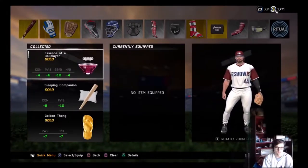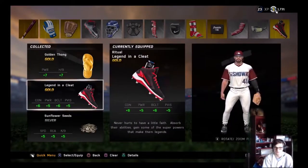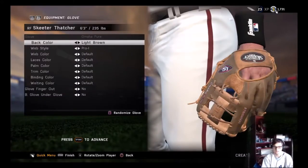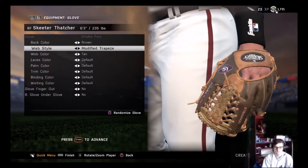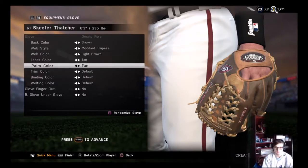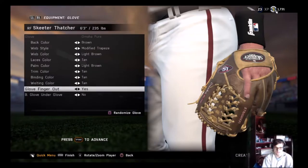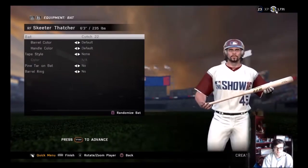Ritual — contact, plate vision, contact plate vision, power hits, contact power plate vision, ball or batter clutch. That one looks nice. Let's edit some of the equipment — I like having a brown glove. I like the trapeze webbing there — we'll go with a lighter brown for that, some tan webbing. Light brown and tan — that looks nice, it's like a classic glove.